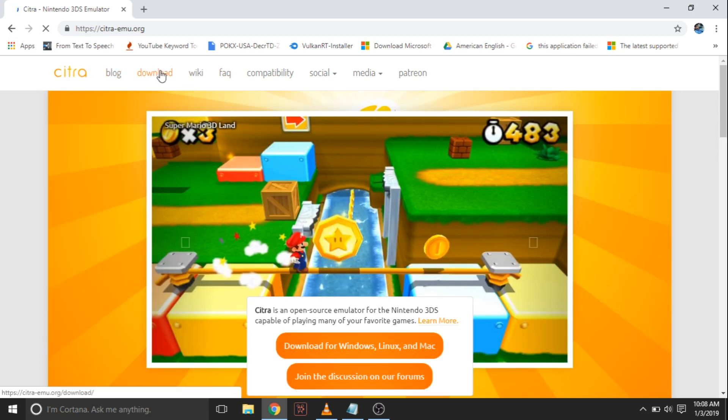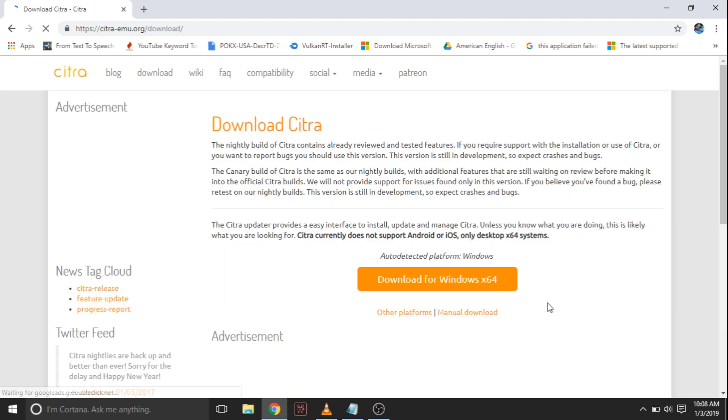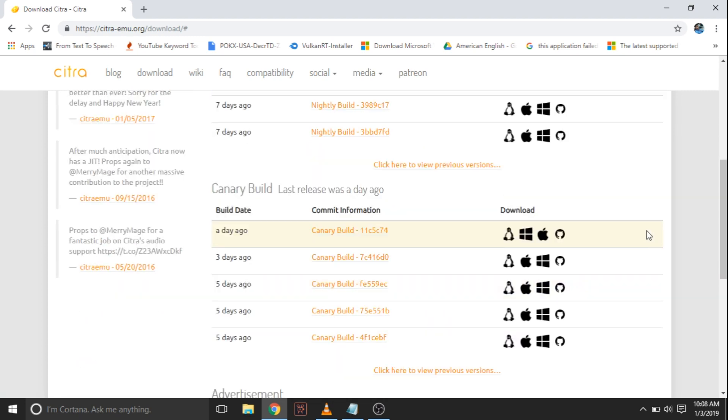Now here, go to the download page and click manual download. There are two build versions: one is nightly build and the other is canary build. What we need here is the canary build for Pokemon X and Y — download canary version 1.1.C5C74.